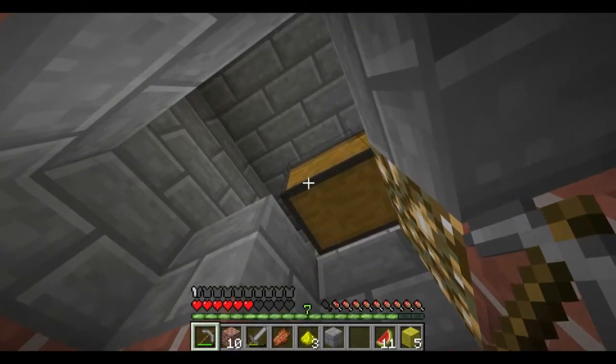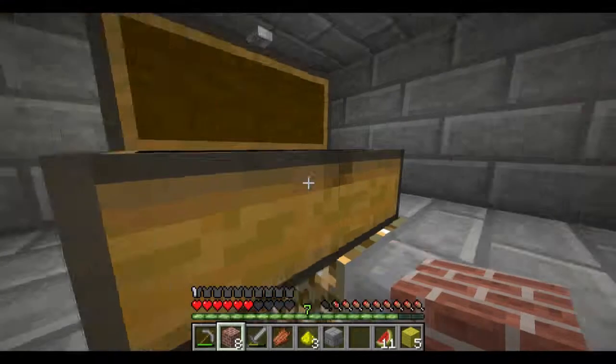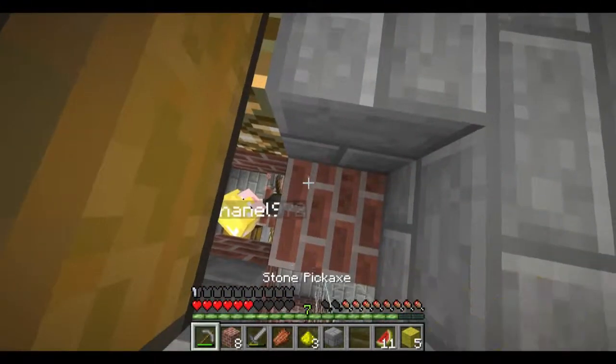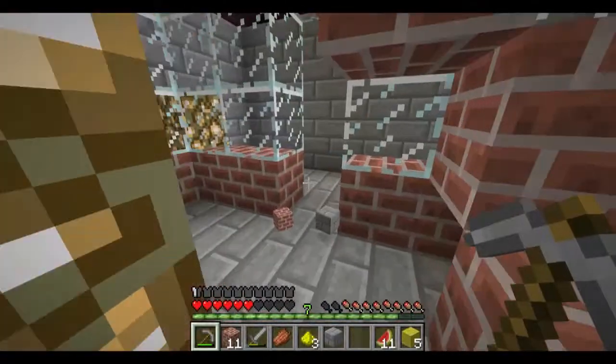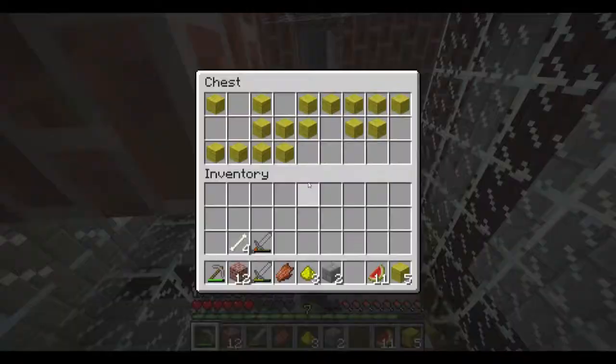Chest! Oh my gosh. That was worth it. What was in it? Oh, you know, just a butter suit. With an efficiency 4 golden pickaxe, a sharpness 5, fire aspect 1, unbreaking 1 golden sword. Let's do this. And it's all protection 1 gold.